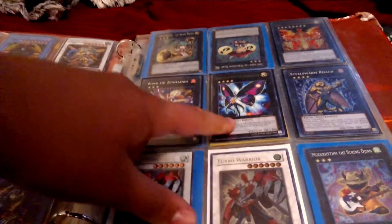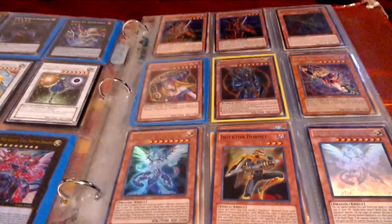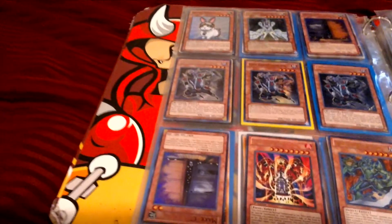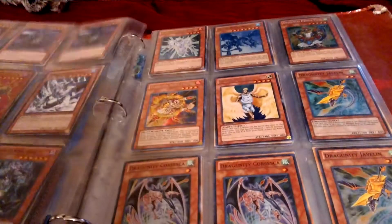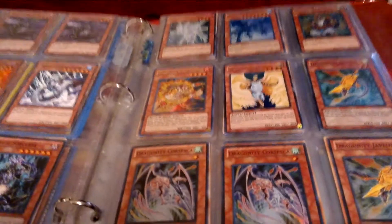I have more Lapidarives if you want. Card Cardi is First Edition, and so is Atom. One of those Doomcaliber Knights is Star Foil. Alternate Art Genzo. Dragoonity from Hidden Arsenal.